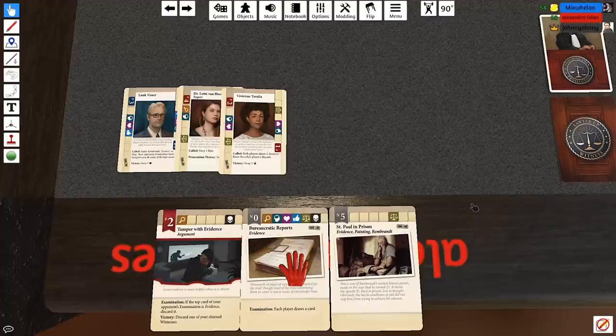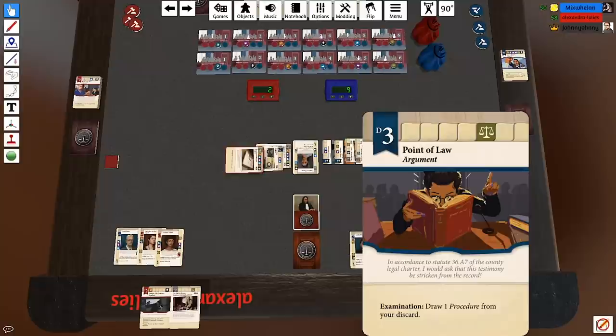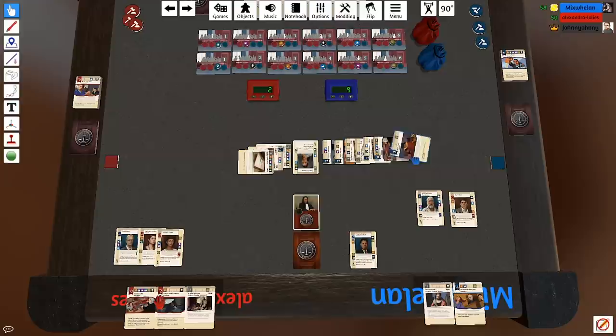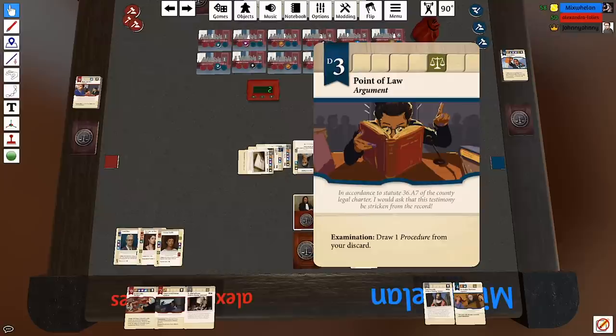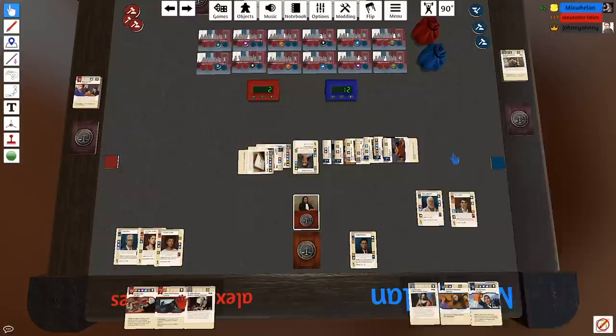I'm going to play Bureaucratic Reports: 'Thousands of pages of reports were compiled for the trial, though most of the time referencing them in court is a waste of everybody's time — so everybody draws a card.' I like that. Your Honour, this is a point of law — in accordance with Statute 36.87 of the county legal charter, I would ask that this testimony be stricken from the record. That gives me three points bringing me up to twelve, and I draw one procedure from my discard.